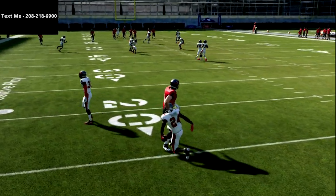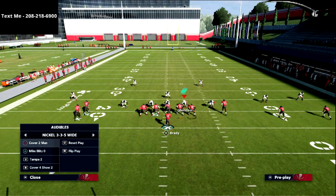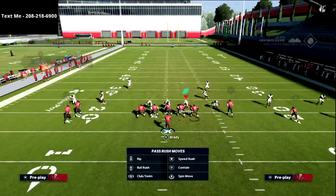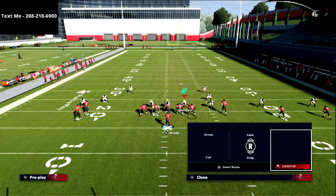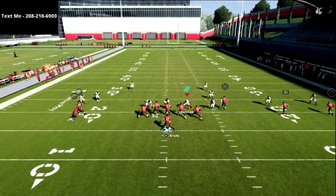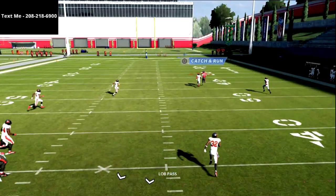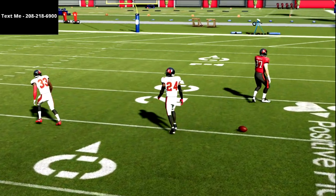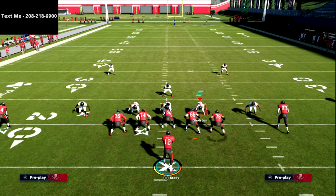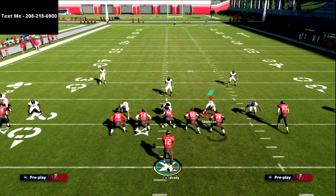Once the receiver is even with the defender, he's leaving — and if you smart-route it too, you get even a little bit better separation. You see him over the top of the defender — that's the beauty of that route. It's a special route that does a lot of really good stuff. Last thing on this: Tampa Two. If you get a Tampa Two look and the middle of the field is open, he's going to split them right up the seam.